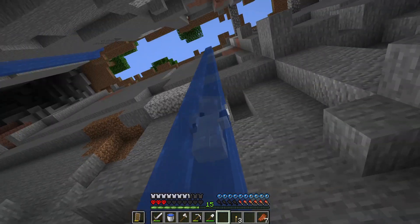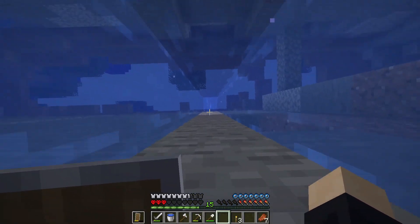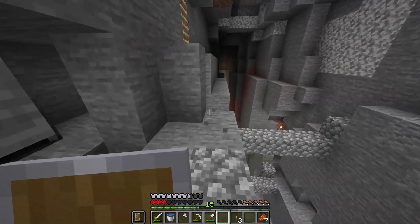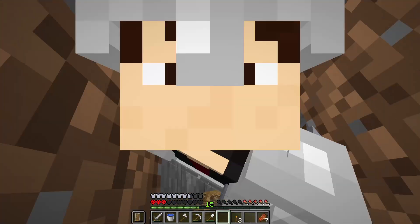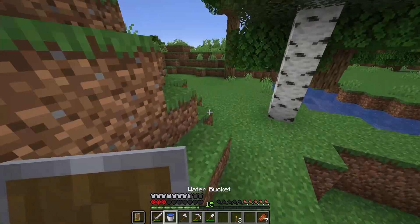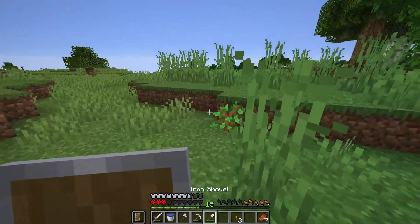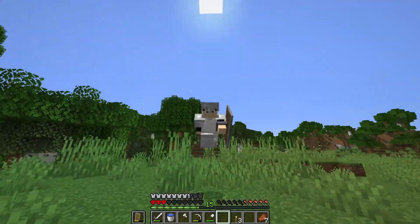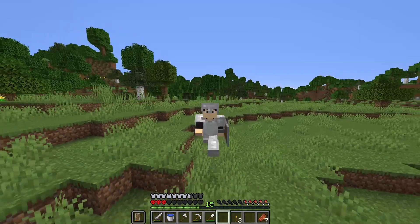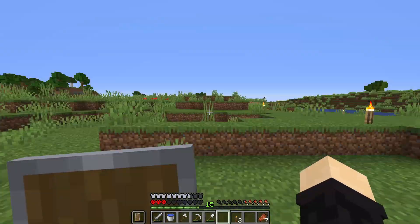Guys, that was the four-way ravine. This is probably gonna be a shorter video — I really just wanted to get that out there. The seed is in the description if you want to play around with the four-way ravine. You don't have to play it in hardcore. Hopefully the seed does work — just type in '50 degrees.' The seed is literally free advertising, that's hilarious.